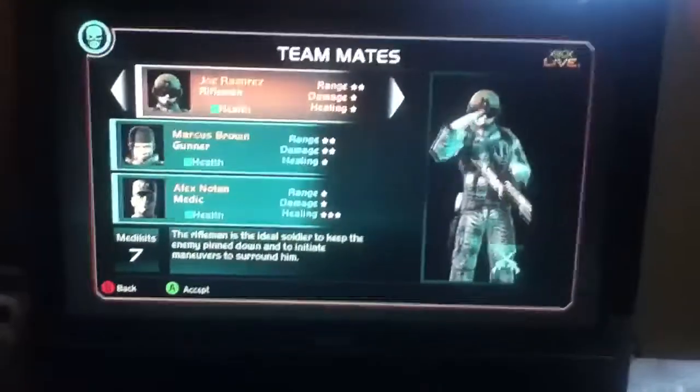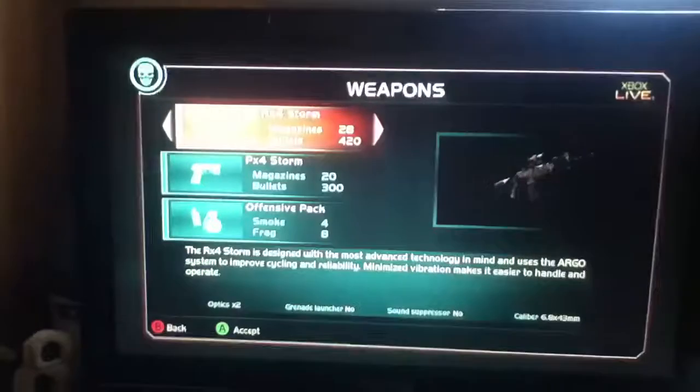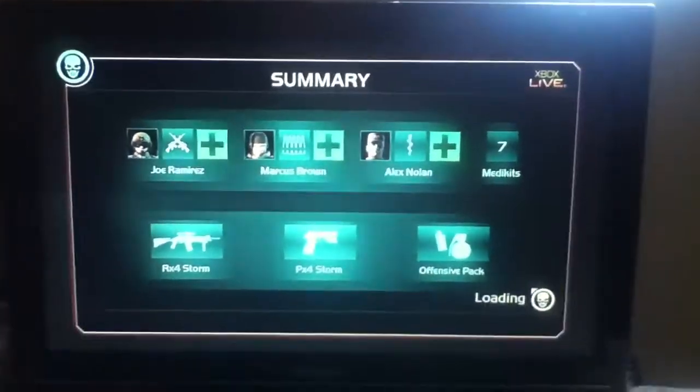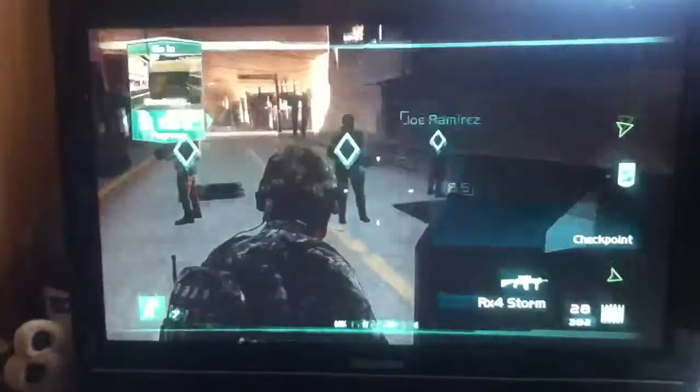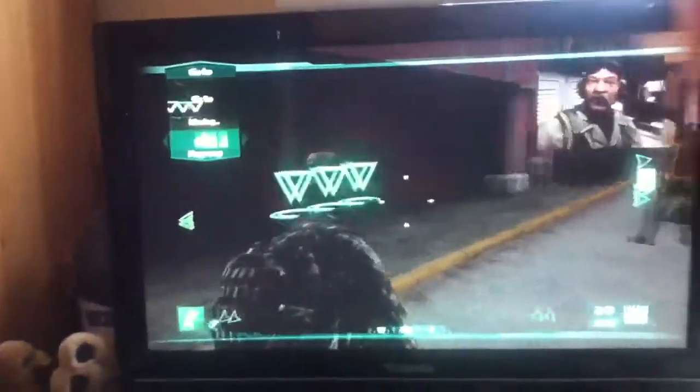Then you get your teammates — this is what I normally have. I always have them because you get seven medic kits. You press that, get your guns, I keep that start. Then here come your marines, and you use the up on the D-pad to tell them to go.